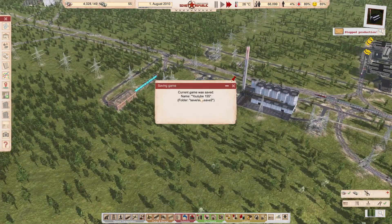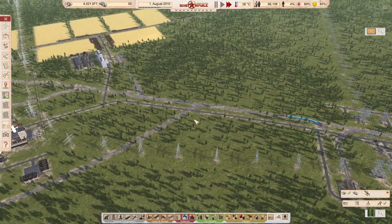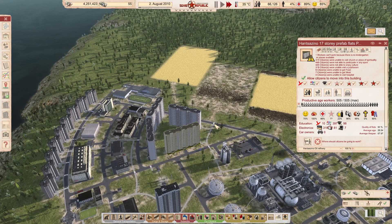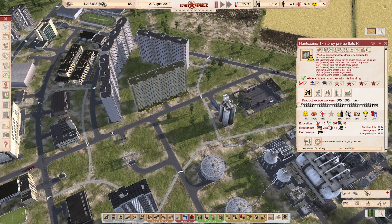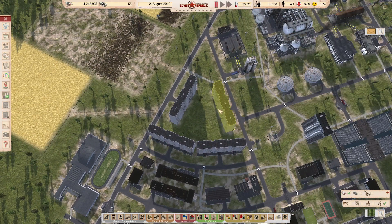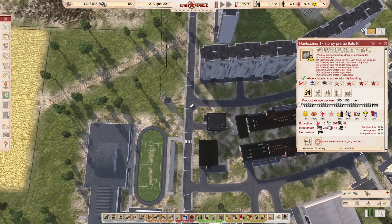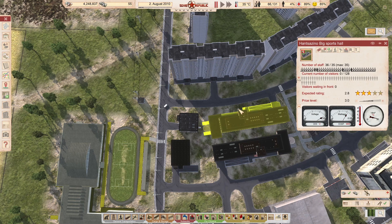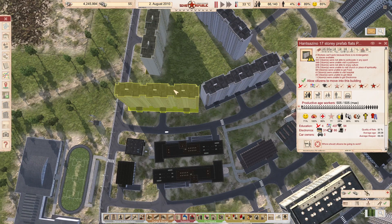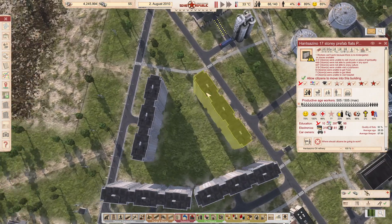446 citizens cannot participate in sports. Not able to enjoy culture. Probably because they have no footpath to get where they need to go. Unable to visit the Pub Tavern, unable to enjoy culture.